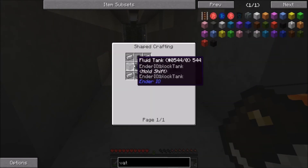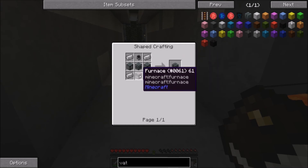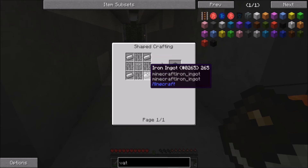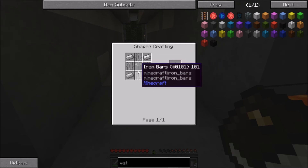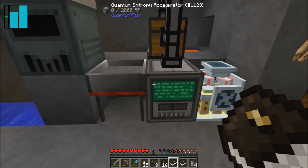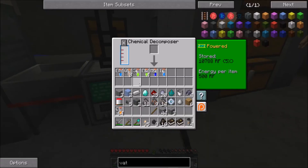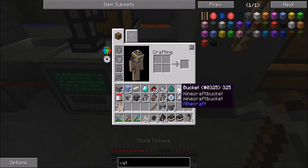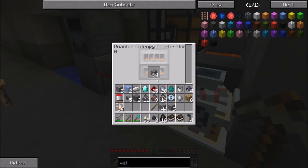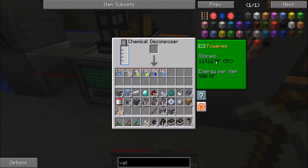I do have that fuel but what I need next is a fluid transfer node — to do that you need a vat, and that's probably going to be beyond me today. That's a lot more iron. Fluid tanks need glass — I can get that because I have a little bit of sand left — but more iron, oh my goodness. Iron is my biggest thing right now. That's just going to fill up. It runs very slowly unfortunately.